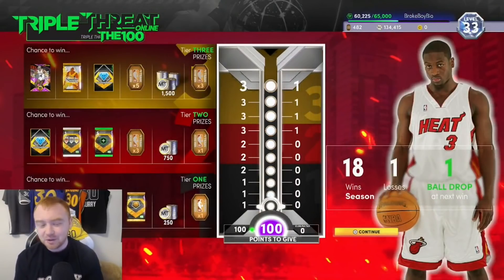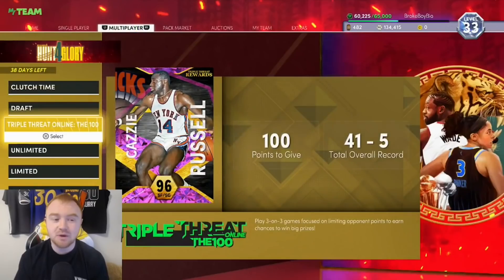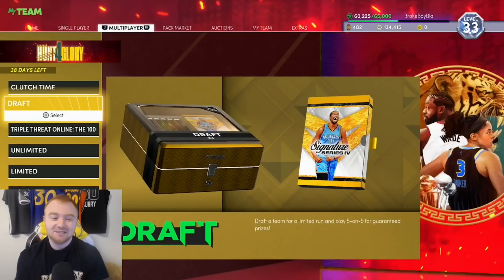Triple Threat Online is really good too — people underrate it. The rewards aren't great but you get consistent MT and tokens, and if you get the signature pack you have a chance of pulling Kobe or Magic. Draft mode I haven't touched in about two months — it's still good and gives good rewards if you win all 10 games, but the player rewards lately like Tony Parker, Andre Drummond, and George Gervin haven't been worth grinding for.